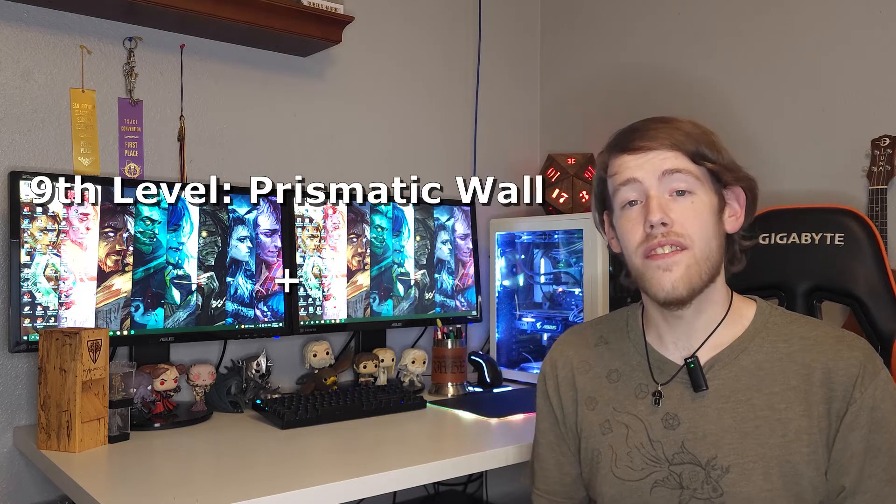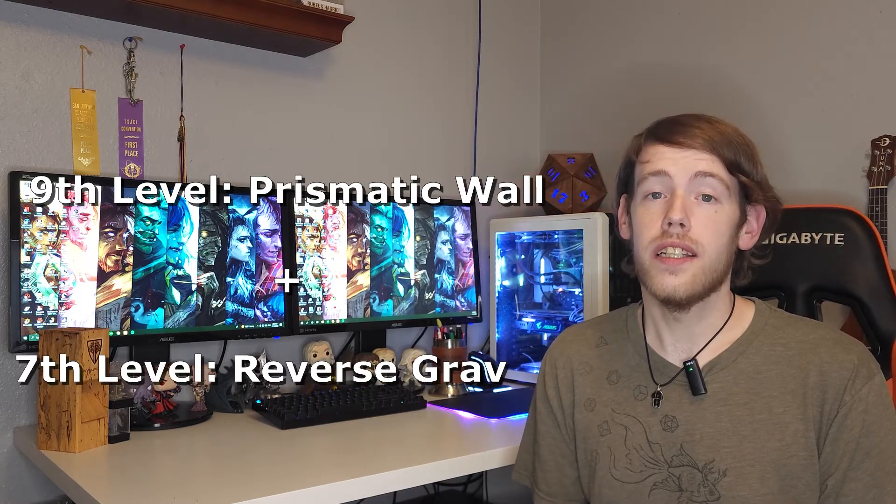This is a combination of the 9th level spell Prismatic Wall and the 7th level spell Reverse Gravity. In order to pull off this combo, you're going to need to cast Prismatic Wall in a 30 foot diameter sphere above your target. Then, follow it up by casting Reverse Gravity centered on that creature. Once they fail that dex save, they are launched through all 7 layers of that Prismatic Wall. They are going to be taking an insane amount of damage.